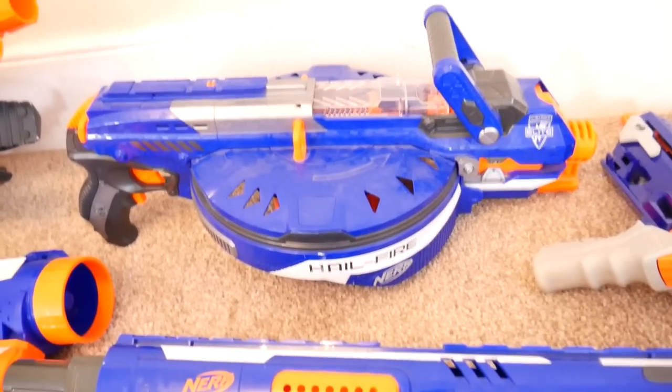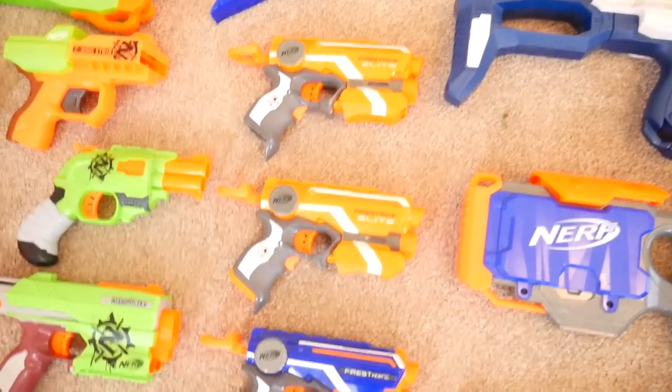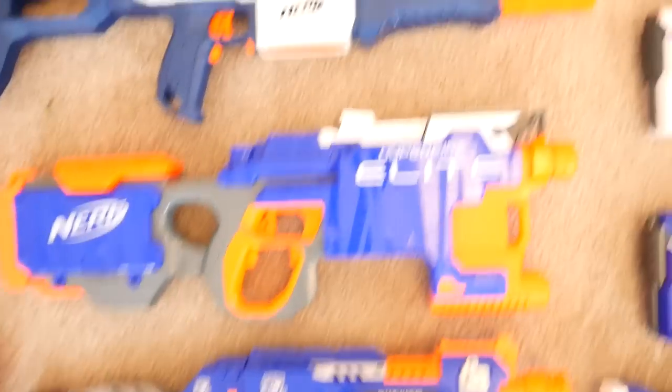Above that we've got an Alpha Trooper, a Rampage, and at the back there is a Sling Strike with a Hailfire. Going back down to the bottom, we've got a Stockade, three Fire Strikes — two are XD and one is the original blue.